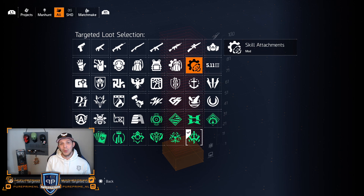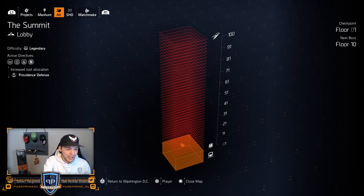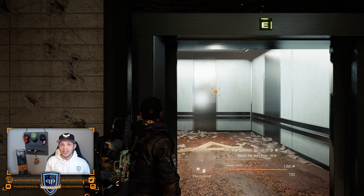So guys, this is the best way to farm. Just put it on Providence, for example. As you can see on the left side, it shows increased loot allocation from Providence Defense. So when you walk in and shoot enemies, there is a big chance only Providence will drop. And you can do it on whatever difficulty you like — normal, hard, legendary — whatever you can handle. For example, go for heroic with four, five, or even nine directives.